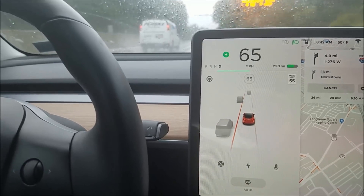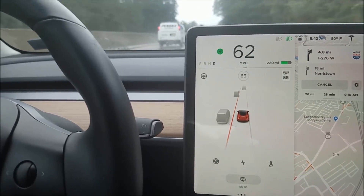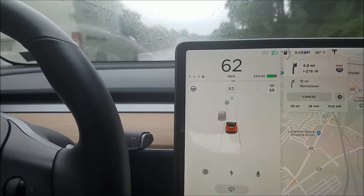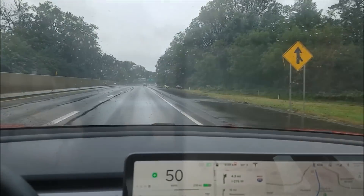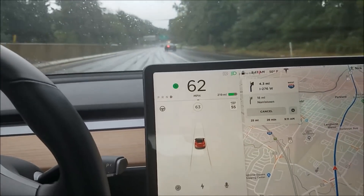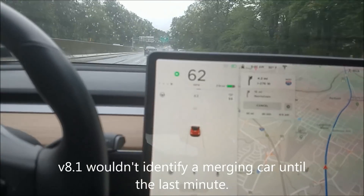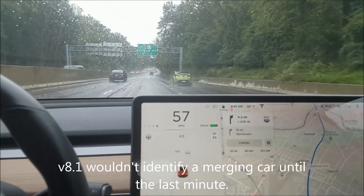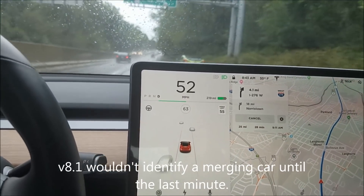I've got a car in my blind spot and I put on my blinker — the blind spot indicator red line shows even if I'm not in autopilot. Got some merge traffic here. I'm curious how that shows up. Not picking up at first — oh yeah, I just picked up that car that's going to merge in front of me.